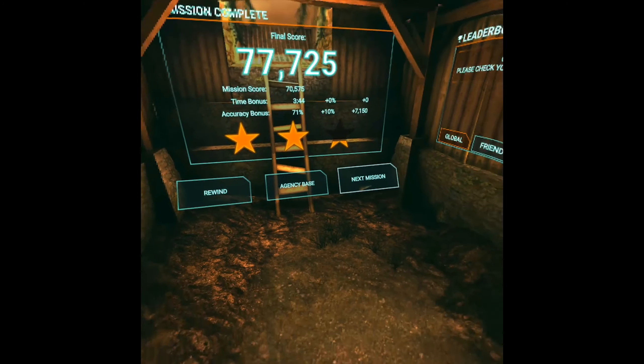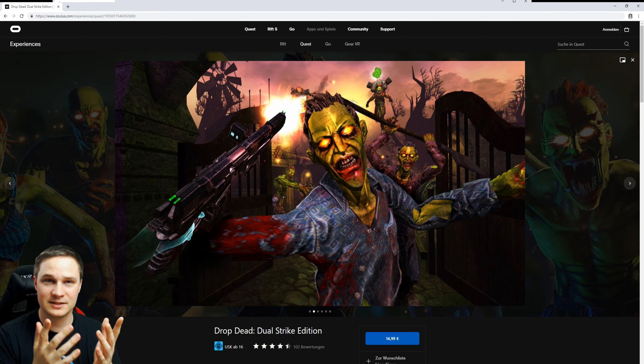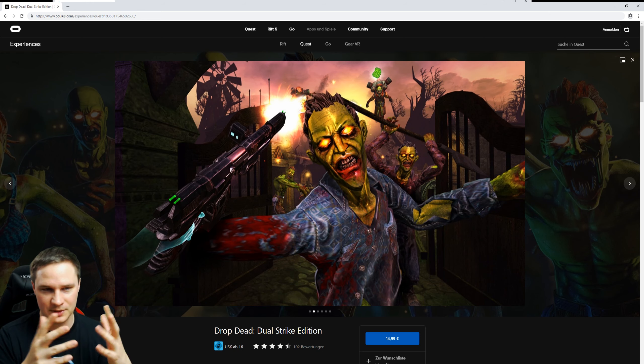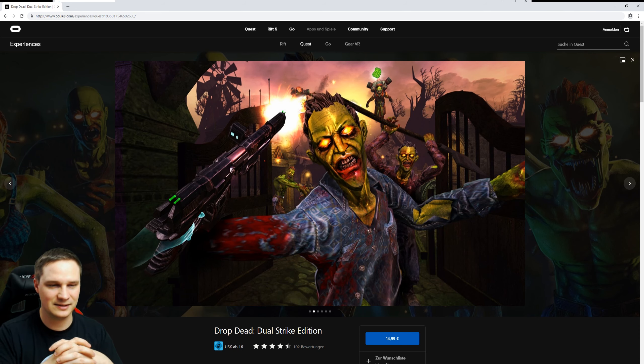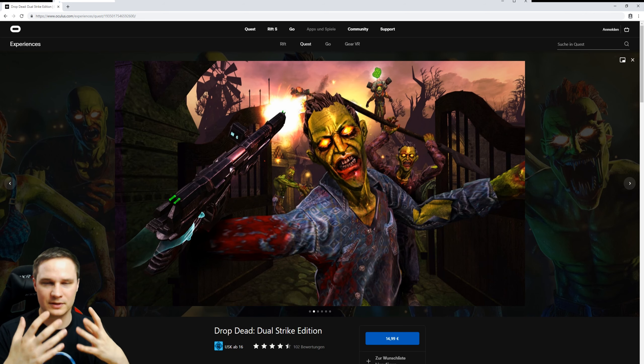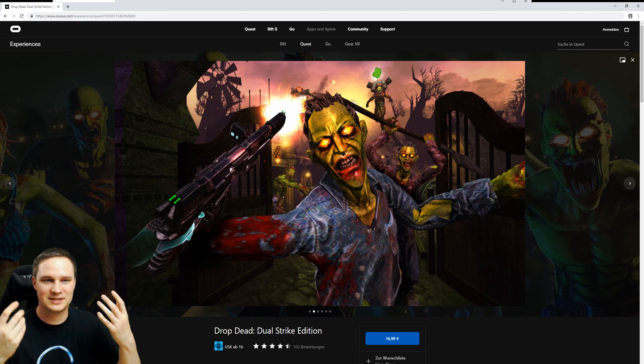Let's go back to the studio and talk about it. That was Drop Dead Dual Strike. To be honest, I've played too many wave shooters — I can't see them anymore. But for the people that really love this kind of shooter, this is one of the better wave and rail shooters because the weapon feedback is awesome, the zombies look cool, the story is interesting, and the environments are cool. What I didn't like are the melee weapons — if you pick up an axe and hit the zombies, it doesn't actually feel as if you hit them.